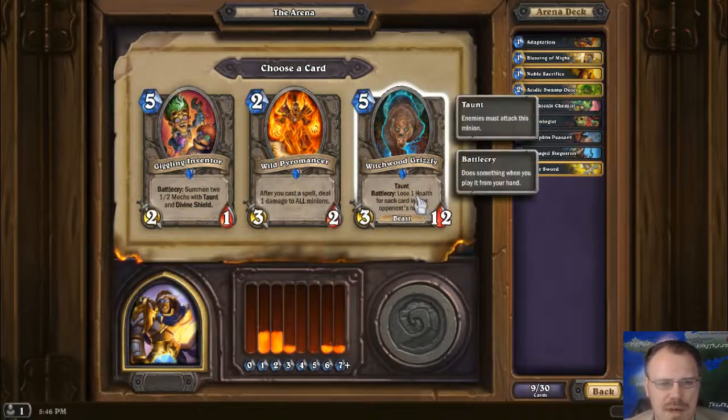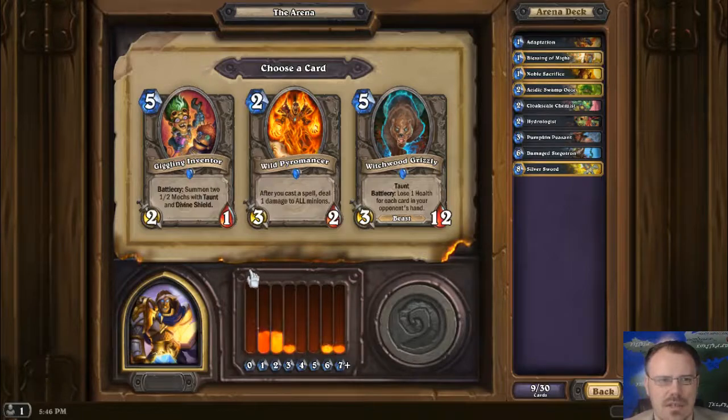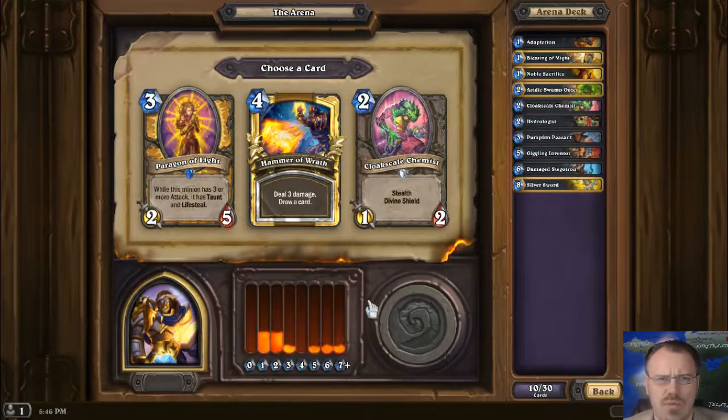Another big Taunt that has reduced hit points. You are a 2-1 for 5 — Battlecry: summon two 1-2 mechs with Taunt and Divine Shield. So it's a 2-1 that comes with two Annoyatrons? I'll take that. That's really solid. I have very few complaints about that — that's a lot of Tauntage, plus a 2-1 to fill out your stats.